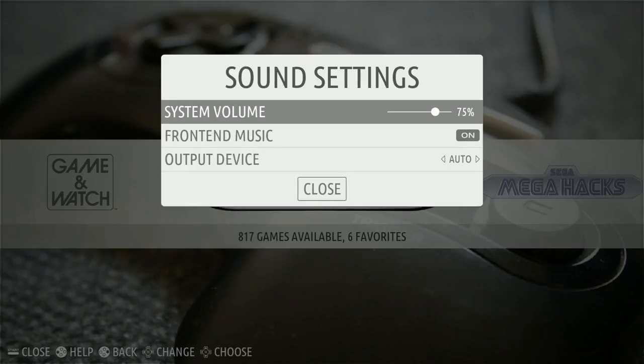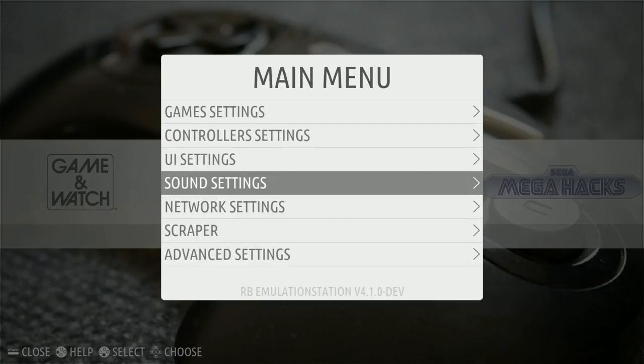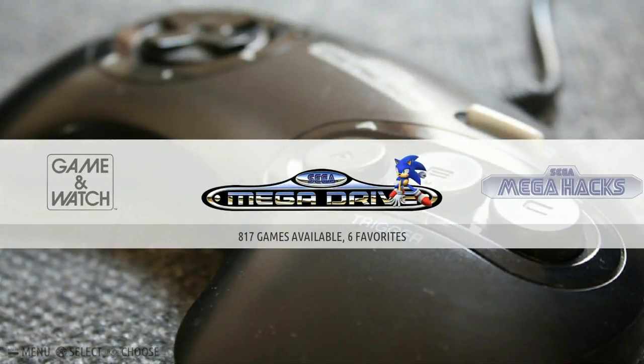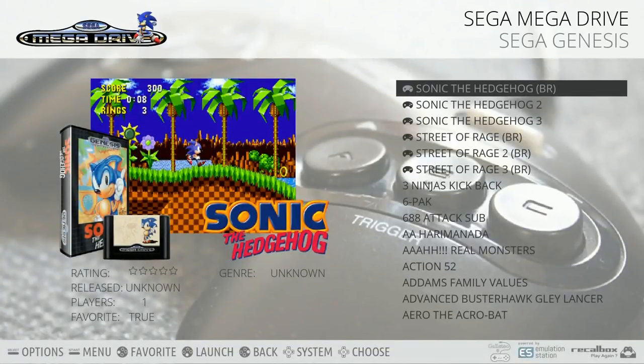Now I'm going to turn that off. It's very easy to do on Recalbox - you don't have to reboot. I just turned off the sound. Let's have a look at these massive collections here. Sega Mega Drive, also known as Sega Genesis, 817 games.